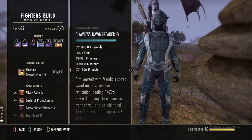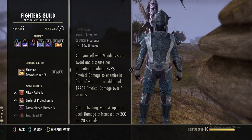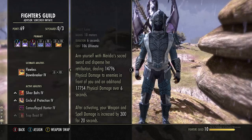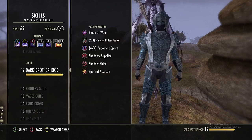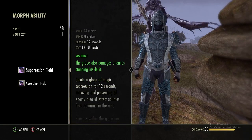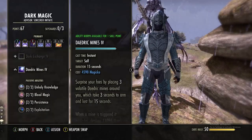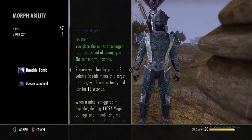For our ultimate in the Fighters Guild line we are using Flawless Dawnbreaker — very cheap at only 106 ultimate. You deal 14.8k damage and an additional 17.8k over six seconds, and your spell damage is increased by 300. If you don't want that, you could also use the Suppression Shield to negate enemies and deal a lot of damage, or your Storm Atronach.